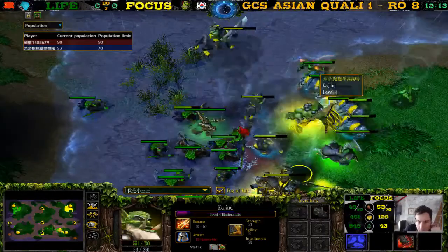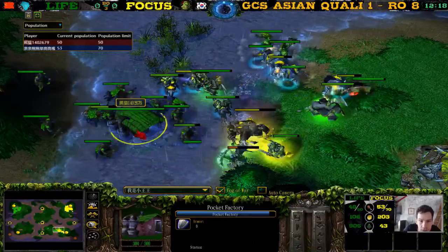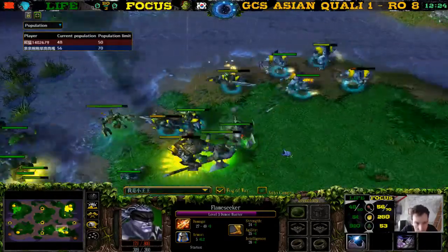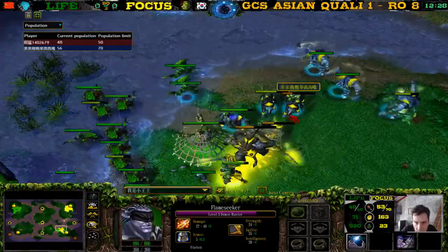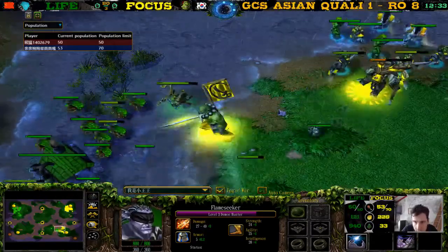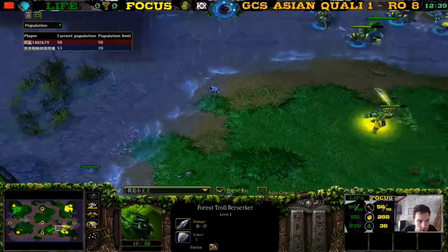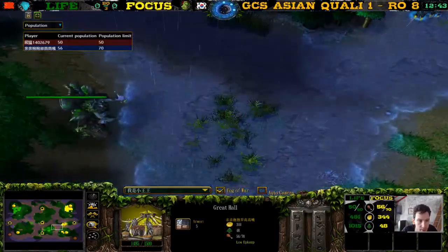He stops the demon hunter, who doesn't have a staff of teleportation — has to walk all the way back. The piggy kills the spirit walker — could have been a big play as well. Two berserkers now. We'll wait for the demon hunter to come back. This expansion might pay off here. The demon hunter finally has a chance to buy an info potion — Focus just retreating. He needs to heal up, needs clarity. He's buying a TP — going for the base rate.